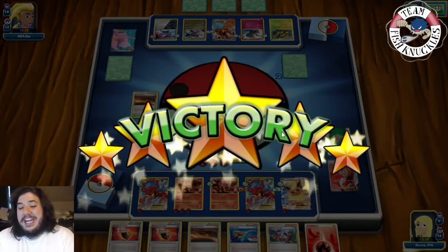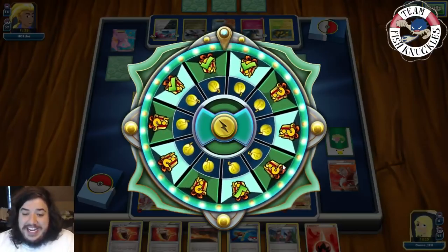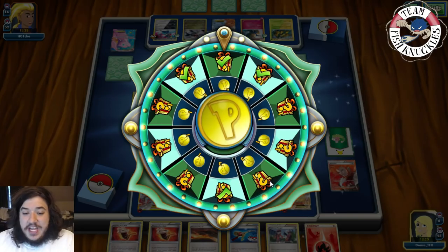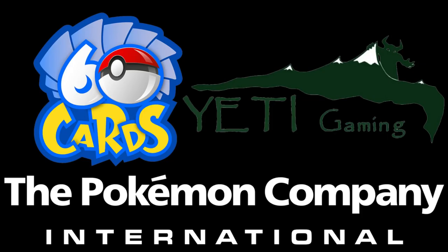We take our last two Prize cards — game over! We actually thought we were going to lose but we made the comeback. Hopefully you enjoyed the Volcanian EX Volcanian Entei Flareon deck video. Thanks for watching, hope you have a great Monday! Quick shoutout to our three sponsors: Six Cards, Yeti Gaming, and the Pokémon Company International. Links are in the description below.